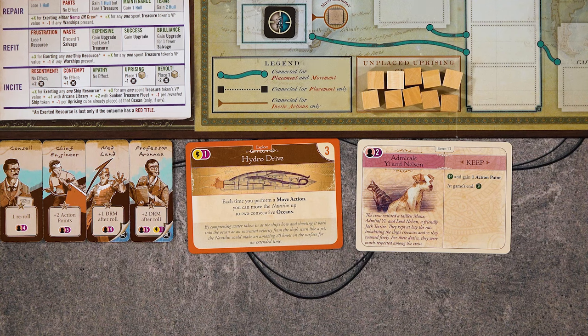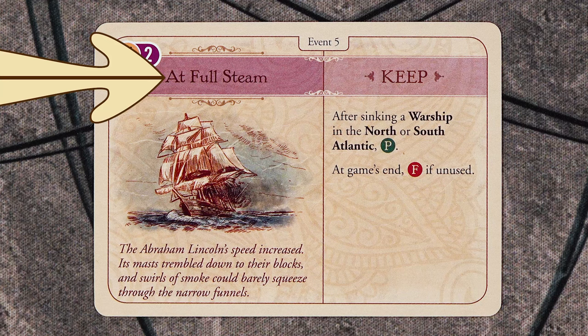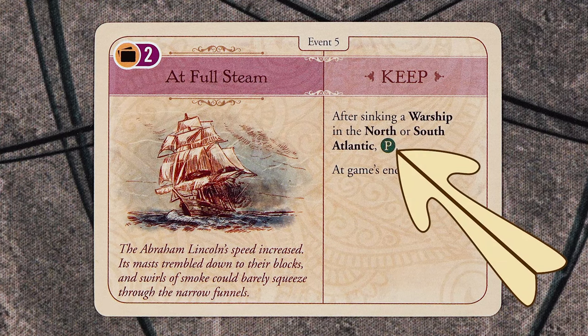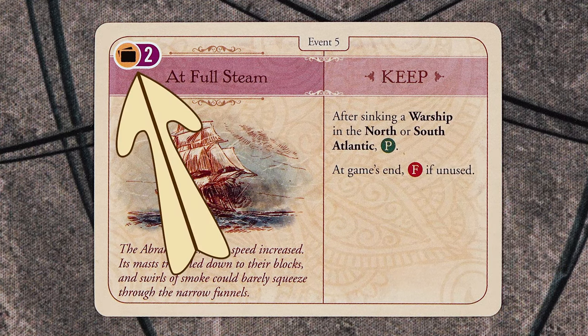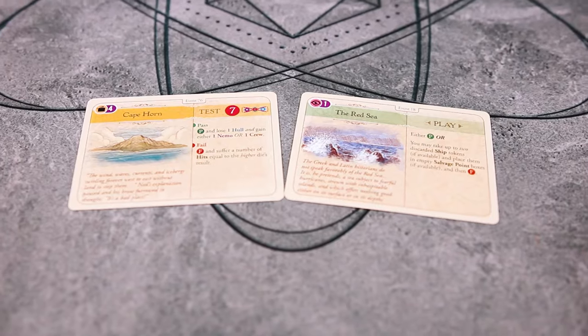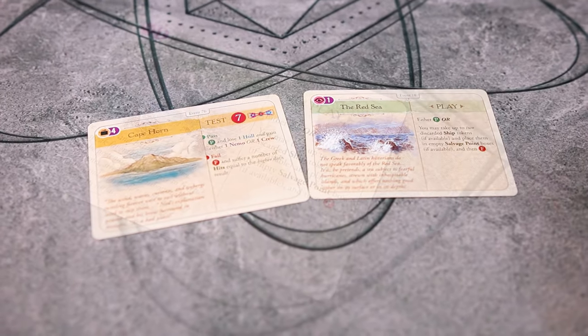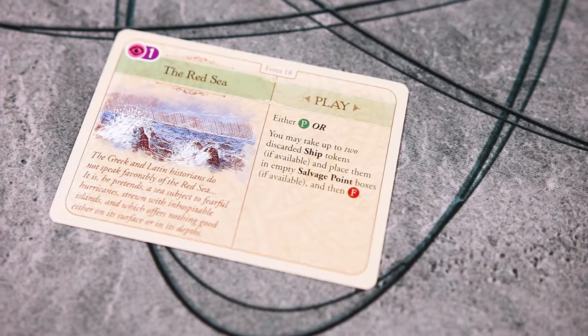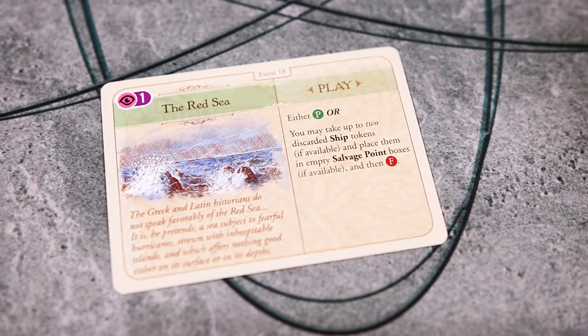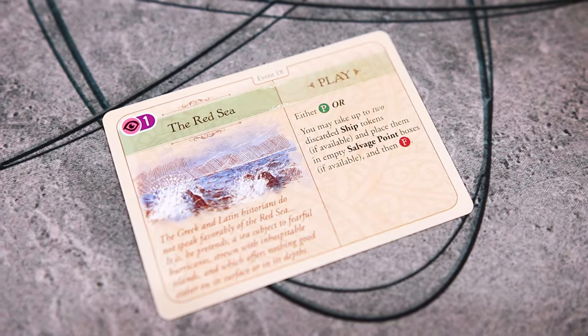For example, the At Full Steam card is a keep card. During the game, if you sink a warship in the North or South Atlantic, you will put this card into your pass pile and it will score these adventure icons in the top left. If at the end of the game you haven't done this, it will go into your fail pile and it won't score you anything. Play and test cards will be resolved immediately when they're drawn. For play cards, you will follow the text on the right side and then usually the card will get placed into your pass or your fail pile, though occasionally you will get to keep them in your tableau.